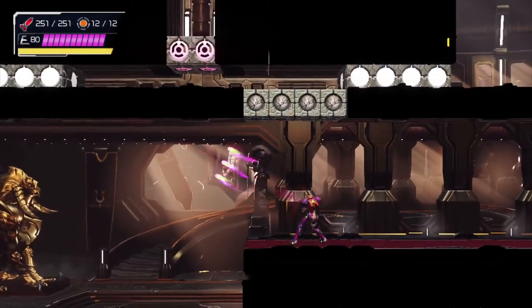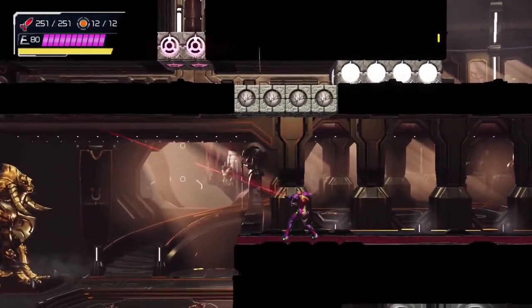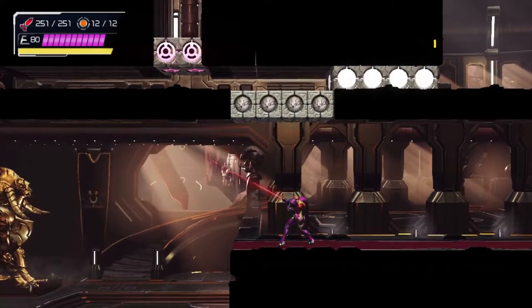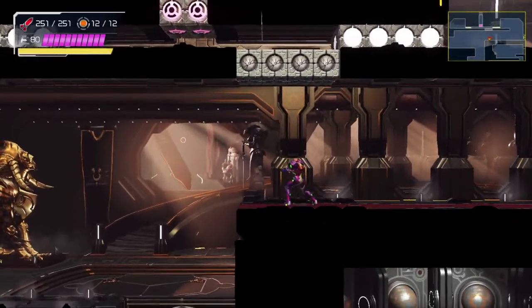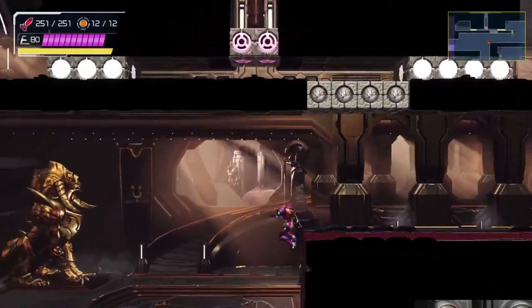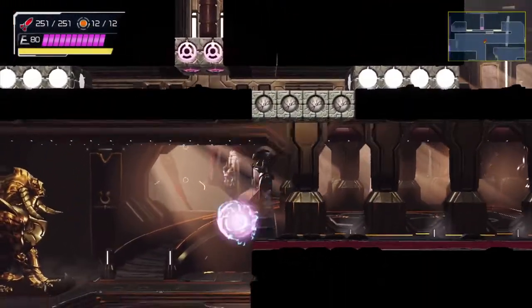And from there you just kind of have to roll your way, pop the bomb. Hopefully you get both blocks with your bomb. And then you just hold the B button and launch yourself up.